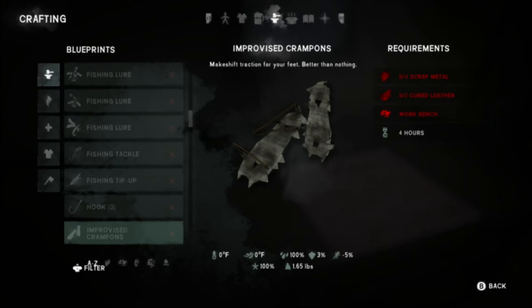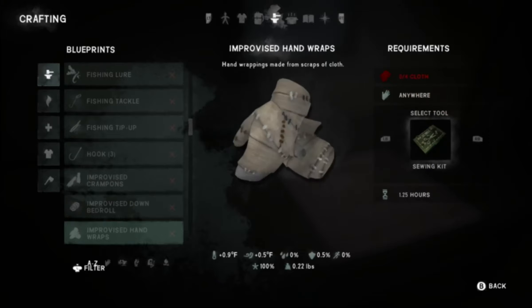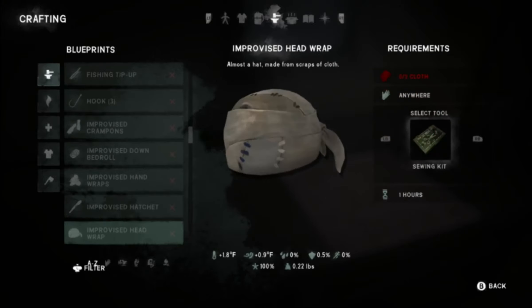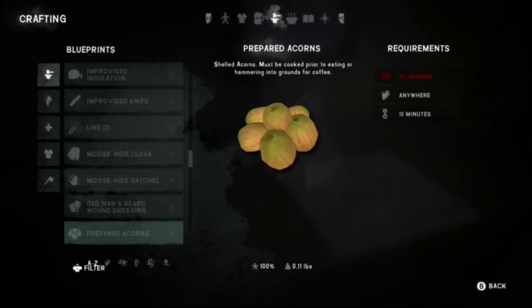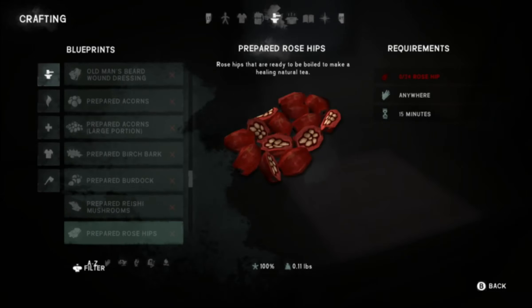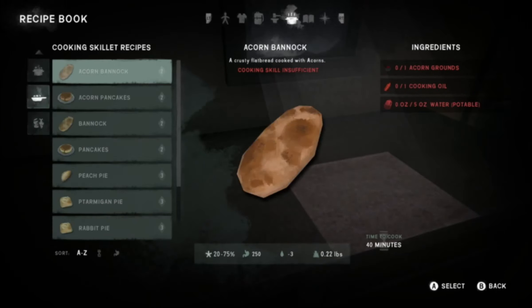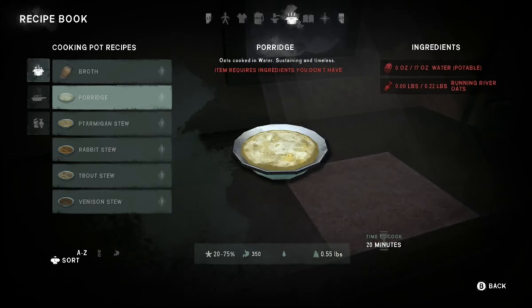There are wires I haven't found yet, which is interesting. You can make tip-ups and actually set them anywhere now — you don't have to be inside anymore. Improvised insulation is new too, which should help with heat. They also added ptarmigan as a new bird, though the cougar hasn't been added yet.